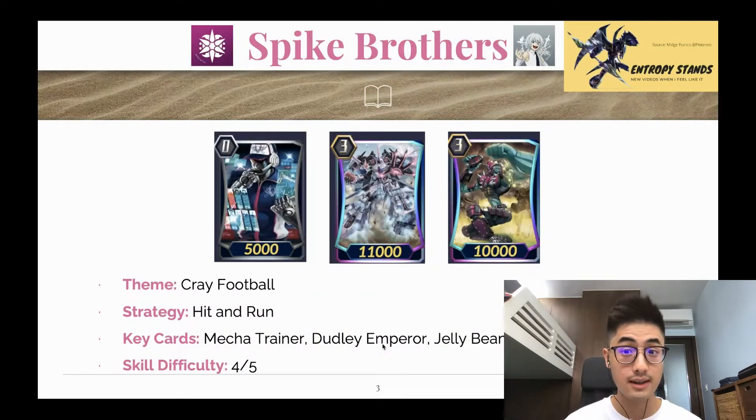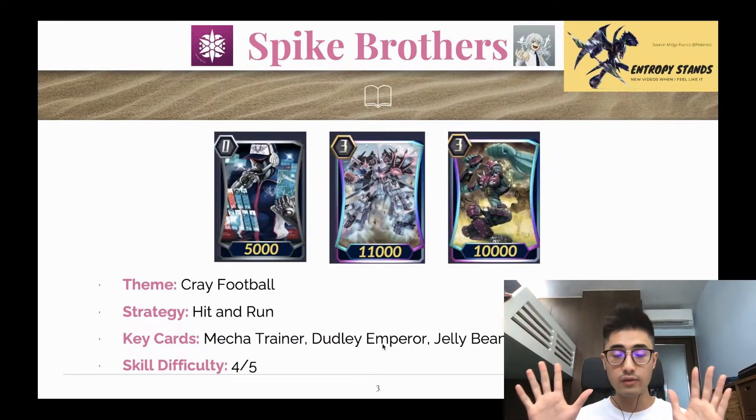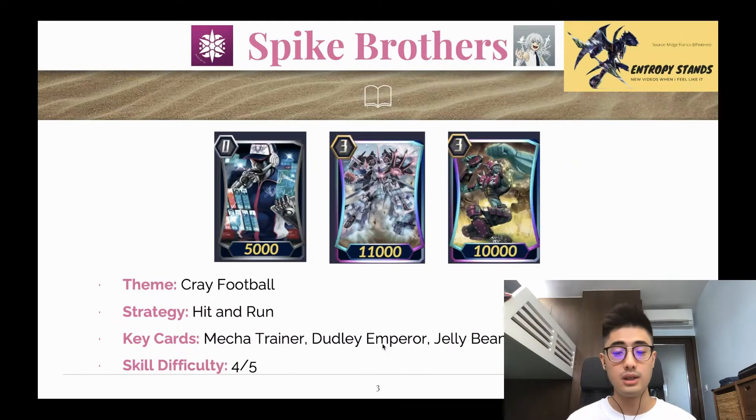Next is Spike Brothers. Its theme is Cray Football — these outer-worldly species are playing football — and their strategy is hit and run. Mega Trainer is an amazing starting vanguard; it can search for perfect guards and your offensive grade 1 pieces. Deadly Emperor, limit break 4 on attack if it's boosted, plus 3, then counter blast 2, put 1 card into your soul, and call any 2 cards from your deck to the field. You can enact a hit-and-run strategy where your first 2 rear guard attacks go back to the deck, Deadly Emperor attacks, you call 2 more, so you get 5 attacks during one turn — and that's really a lot of pressure.